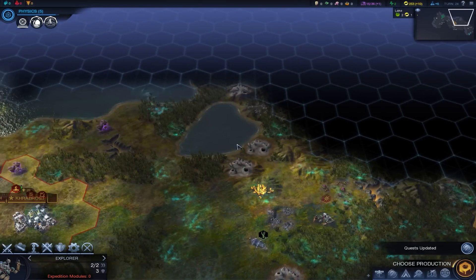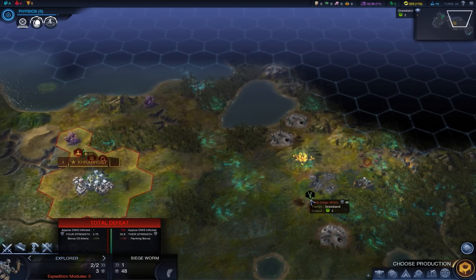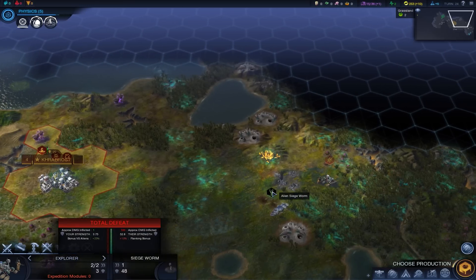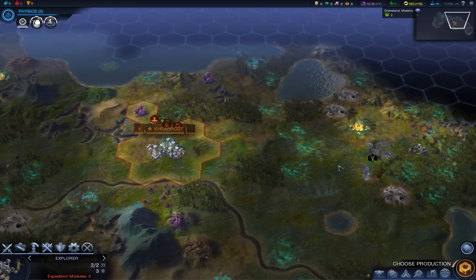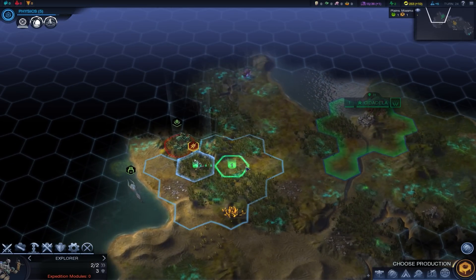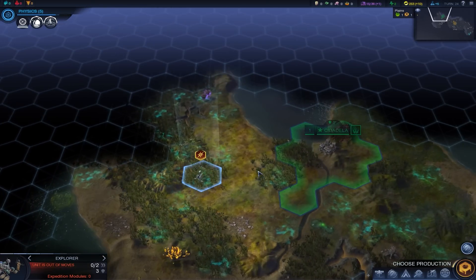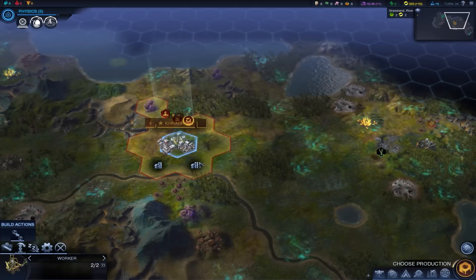Alien siege worm — strength 52.8. That's ridiculous. We need to build up a military force because that thing will make our day very, very bad if we mess with it. I'd rather not. Did I just end my turn in Miasma? Son of a... I think I just ended my turn in Miasma.